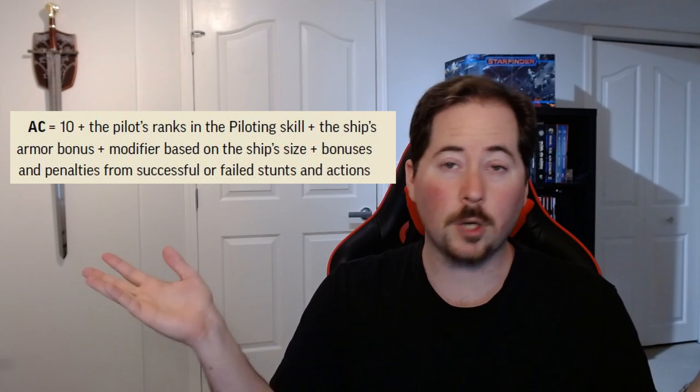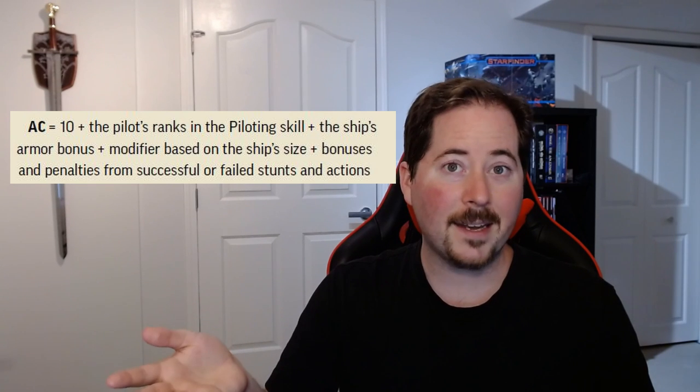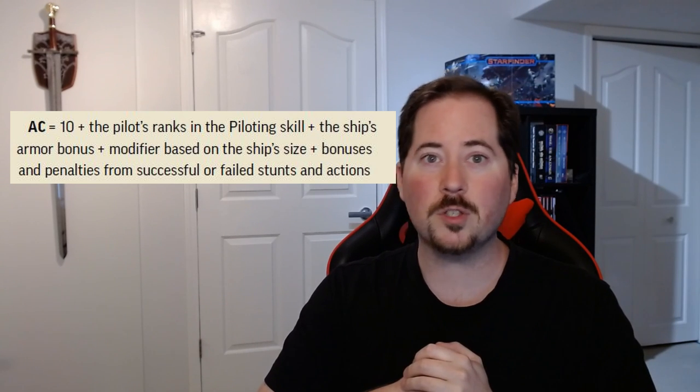This next part is for the dungeon masters or storytellers, whatever title you go by, and it's going to be a little bit more math heavy. It's how you do the opposing check — the AC check — for your players who have just shot at your bad guys, or maybe good guys. Once your players have made their attack check and come up with a final number, you need to know what your bad guy's armor check is going to be. You start with a base of 10, then add that NPC's ranks in piloting skill plus any armor bonus from the ship, then add any modifiers based on ship size, and finally any bonuses or penalties from failed stunt actions or ship maneuvers. This is mostly a number you'll know well in advance with just a little bit of planning.